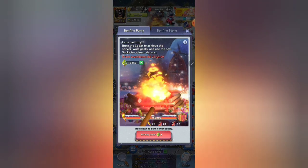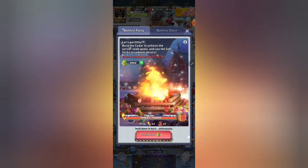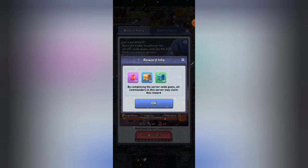From here you can click the Burning Cedar, which will burn one of your cedar decors and give you one stocking and the server one torch, with the possibility of a crit for the torch. Once your server hits one hundred fifty thousand torches, you click this present on the right and receive your reward.